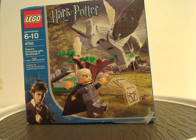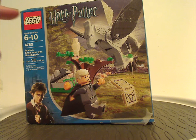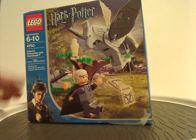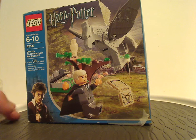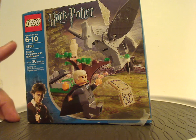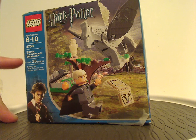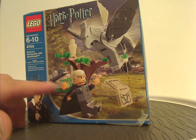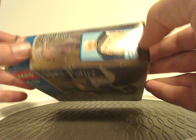First is the Prisoner of Azkaban range, of course. On the front of the box here, which is only for Draco's Encounter with Buckbeak, we have the LEGO logo and that bland blue border that almost all the sets from that time once had. It has an updated version of Harry for this film, recommended ages 6 through 10, set number 4750, has 36 pieces. You can see a picture of everything included, and the pumpkin patch, of course.